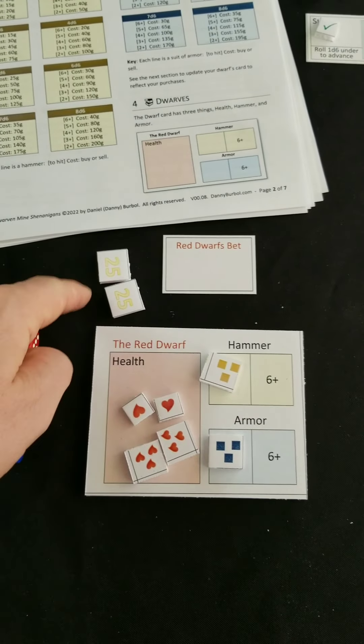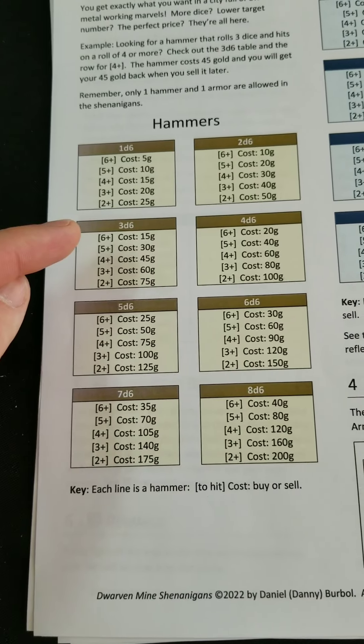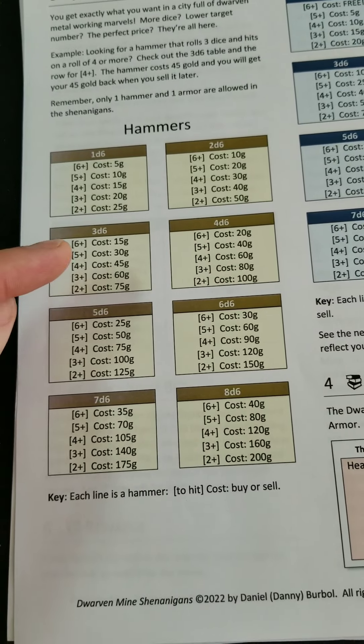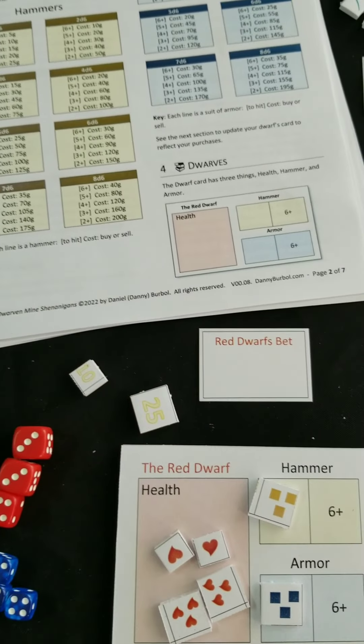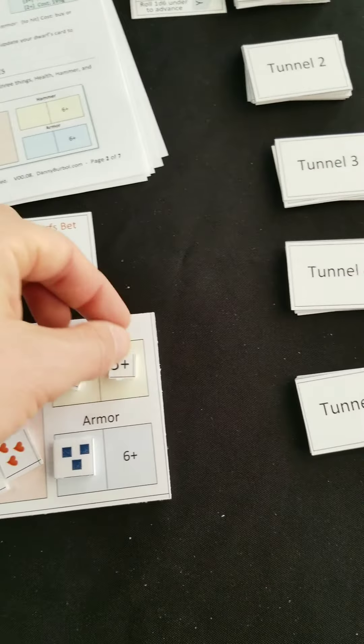I have a lot left here so let's see if I can upgrade one of these. I'm going to bring this hammer up from 3d6 at 6-plus to a 5-plus, which is 15 more gold. Let me pull out another 15 gold and bump this over to a 5-plus.